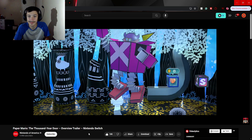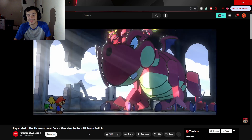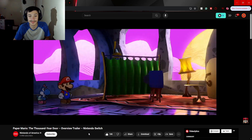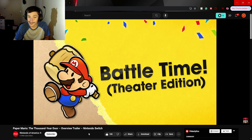Enemies include a mysterious organization also hunting for the treasure, as well as a fearsome dragon, an egotistical wrestling champ, and plenty of other characters lurking in the shadows.